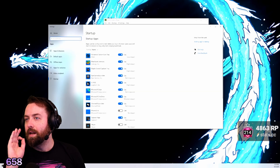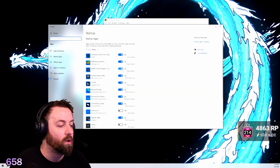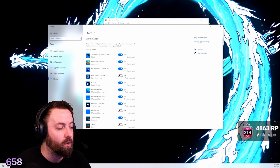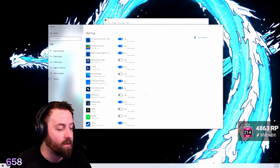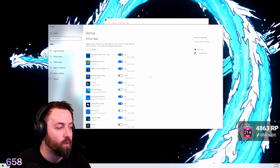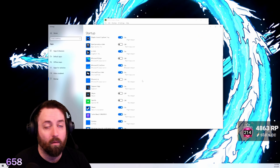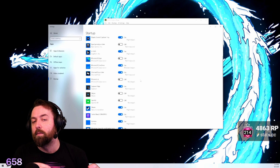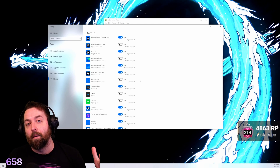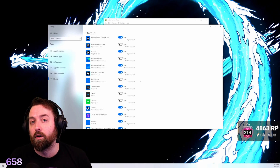Go to Startup Apps and go through and disable things that you do not want to boot up when your computer is starting. You can click all the things you don't want to instantly turn on when your computer is launching, because having 50 applications open does take away from your game a little bit and could fix all of your issues.